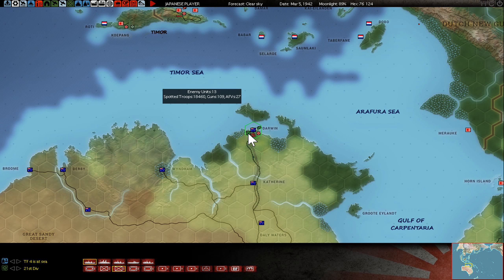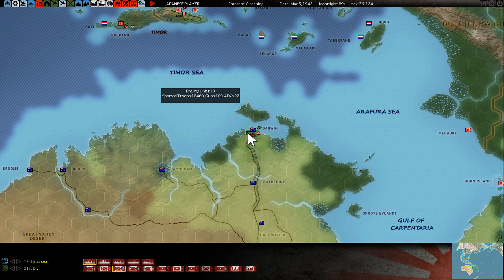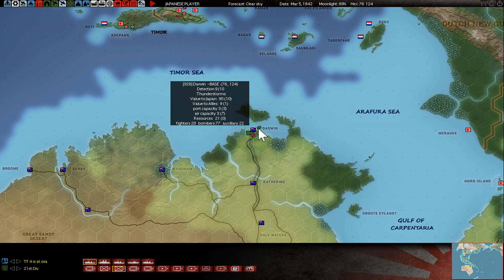There are 20,000 guys - I would roughly say maybe maximum 50% is combat unit, but often it's only one third. One Japanese division here is roughly 50-50. I think this is a heavy hitter, so maybe 400 AVs here - we will see tomorrow. Unluckily there are over 100 airplanes on the ground at Darwin but I made no damage at all - that is of course double pity.